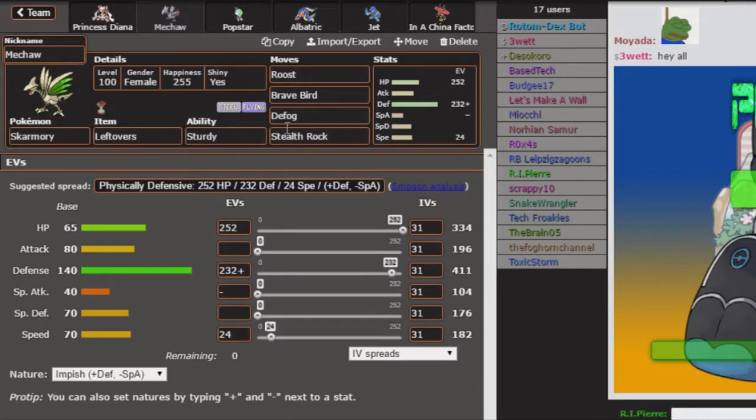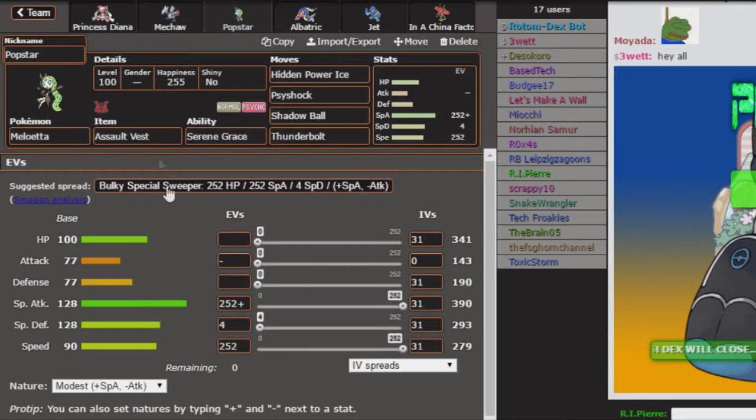Next up we have Skarmory with Leftovers and Sturdy — the standard set: Roost, Brave Bird, Defog, and Stealth Rock. Brave Bird gives me something to hit and deal some damage, Stealth Rock gets hazards up, and Defog is standard. Next up we have Meloetta Pop Star with Assault Vest and Serene Grace: Hidden Power Ice, Psychic, and Thunderbolt.